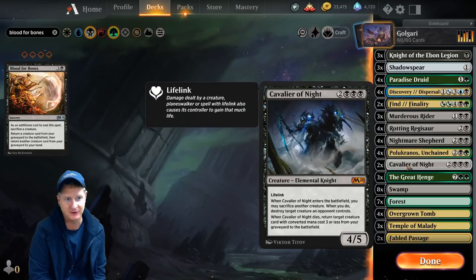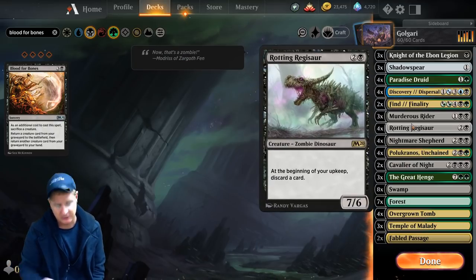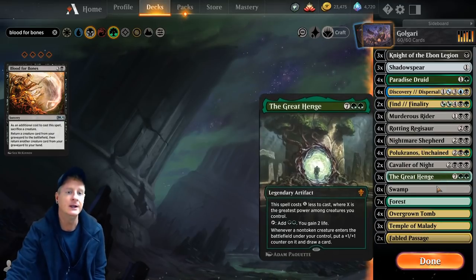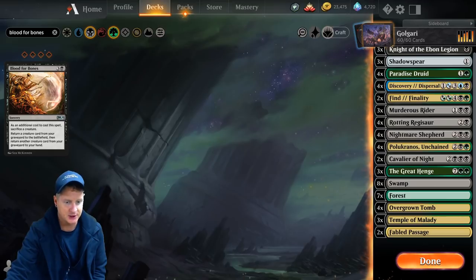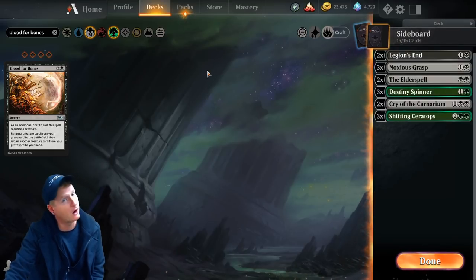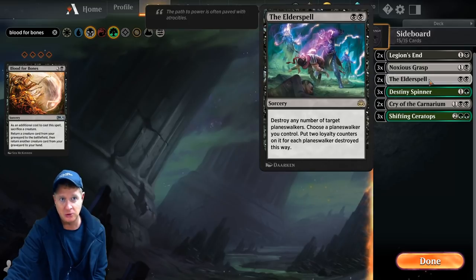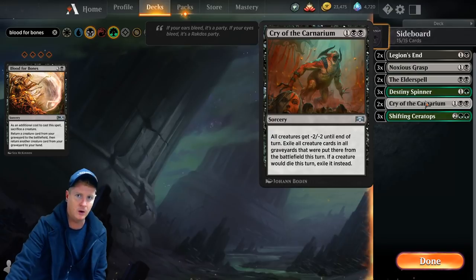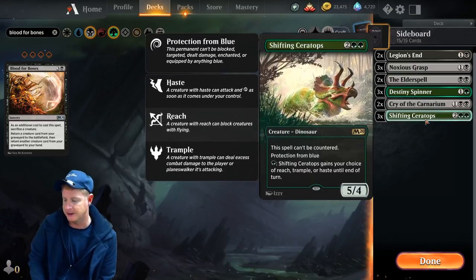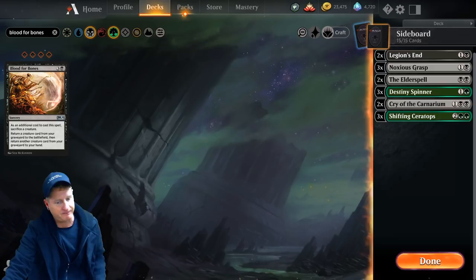Cavalier of Night — another really sweet one. With the lifelink we can take out a creature, and also bring back a creature from our graveyard — three mana or less. Guess who that's going to be nine times out of ten? That's right, Rotting Regisaur will come right back. Then we have the Great Henge. Some swamps, some forests, Overgrown Tomb, Temple of Malady, Fabled Passage. And let's not forget our sideboard: two Legion's End, three Noxious Grasp, two Elder Spells — that came in handy in one of the matches — Destiny Spinner so blue can go eat it, Cry of the Carnarium so aggro going-wide builds can eat it, and Shifting Ceratops so control can really eat it. I hate going up against blue. We're going to see a lot of Simic — I think I fought Simic two or three times.